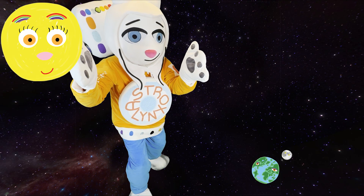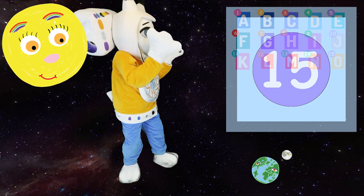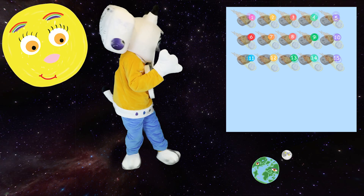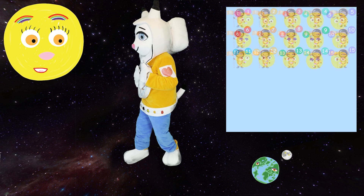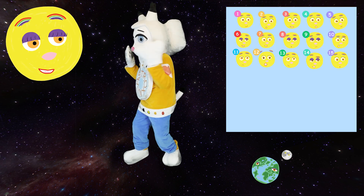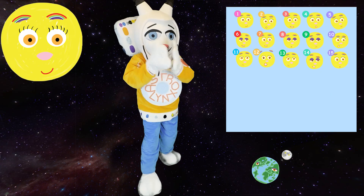What number is next? 15! Yay! That's right! Now we can see 15 letters, 15 suns, 15 meteoroids, 15 meteors, 15 meteorites, and 15 astronauts! 15 suns — that's 15 times the sparkle and 15 reasons to smile! You always make me smile, sun, and so do you! Great job counting, everyone!